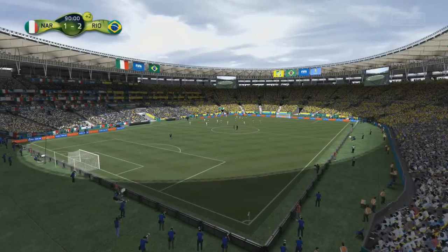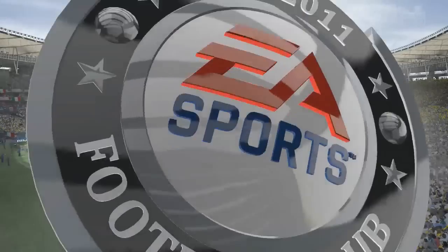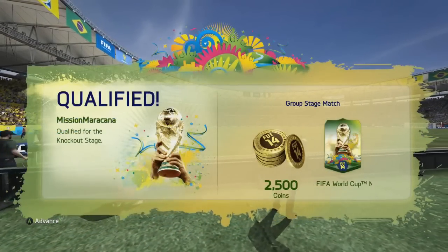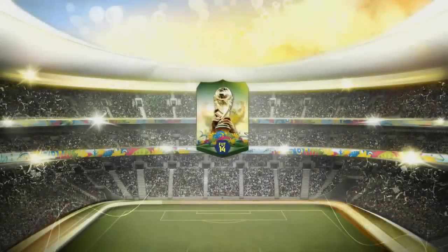If you've forgotten, we open 1 pack in the group stage for a defeat, 2 for a draw, 3 for a win. And then as we move through the knockout stages we go 1 pack, 2 pack, 3 pack, 4 pack — 4 for however far we get in the knockout rounds.